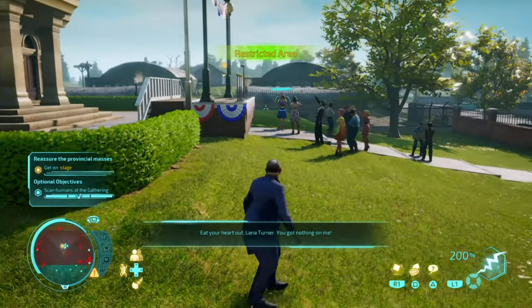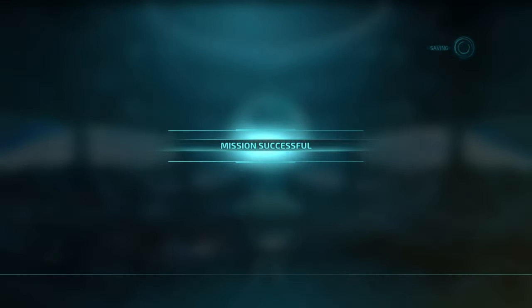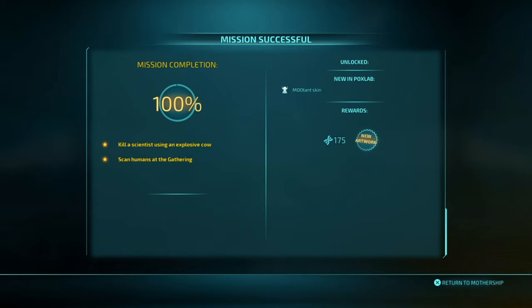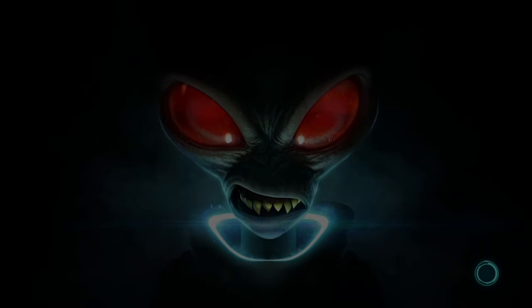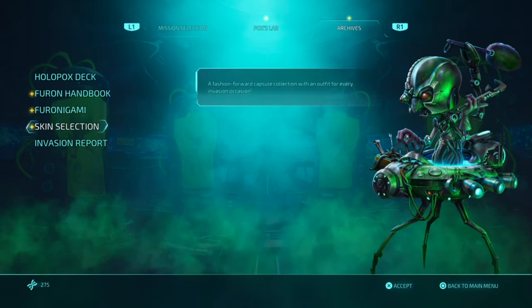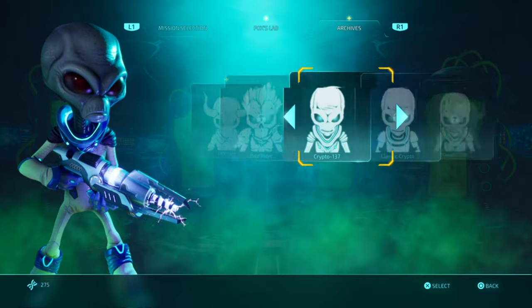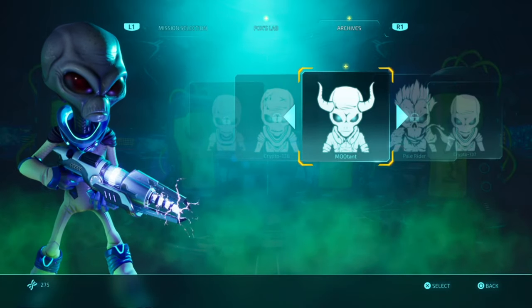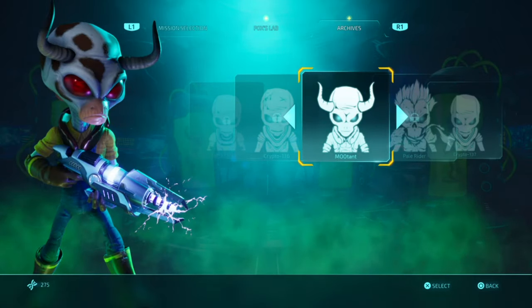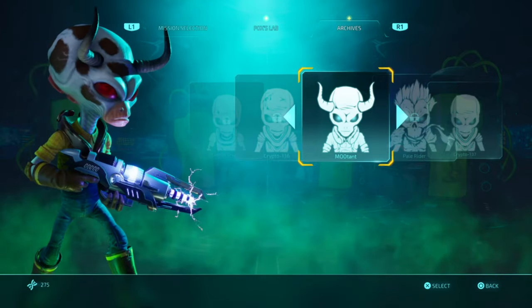I've got a hundred percent on the mission, and it did say I've unlocked the skin in the right-hand corner. So you go to skin selection, you've got Crypto 137, and now you can go over to Mutant — or however you pronounce it — Mutant.